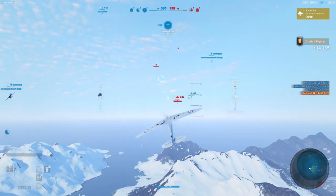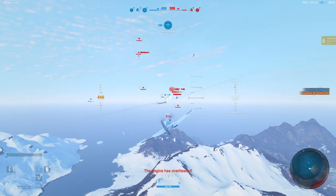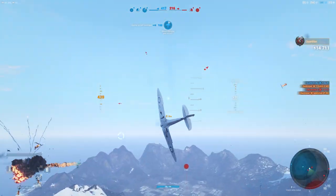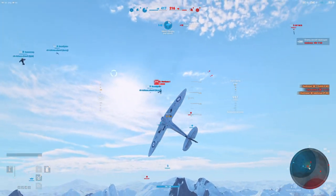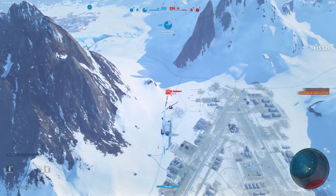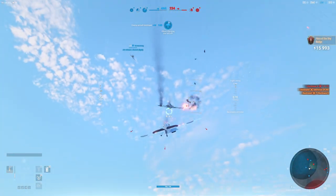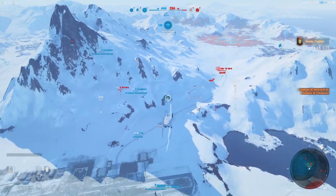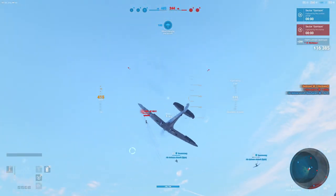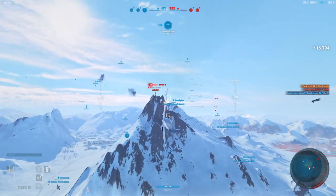We burn him down in one pass. Now it's just a great big game of dance — we do not want people getting out in front of us, so we're going to dive on this guy and clear him out fast. It's fortunate he's climbing — that makes him a very easy target. We burn him out in one pass. Spitfire line in general just needs a little bit of a nerf — or rather, it needs its flight characteristics switched up to fly more like the LA line does.